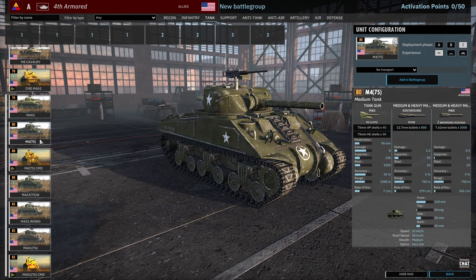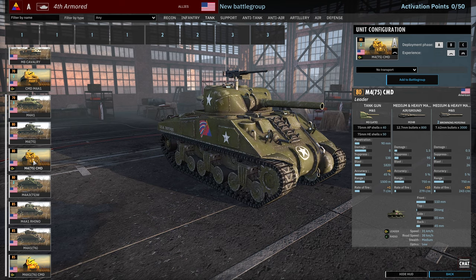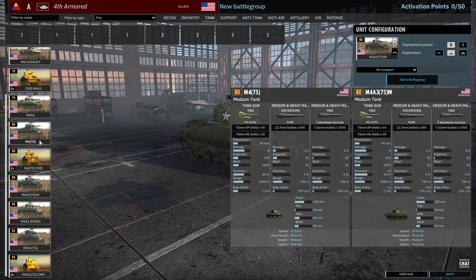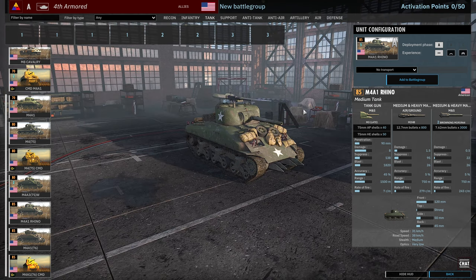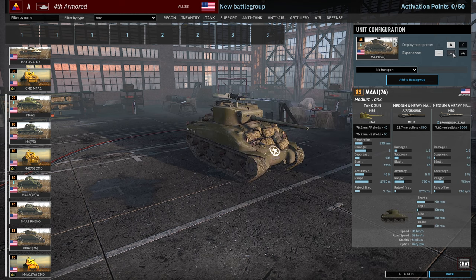Then we've got the M4 75, which is the M4 with more armor — for about 10 more points you basically get 20 more armor, which is a pretty nice upgrade. There's also the Leader variant of those with a unique paint job. Then we have the M4A3 75, which has slightly less armor than the M4 75, but a better engine so it goes slightly faster and costs the same. Then we have the M4A1 Rhino, only available in Phase A, with 120mm frontal armor — very nice. There's a card of M4A1 76s available in B and C, and the M4A1 Leader only available in Phase B.